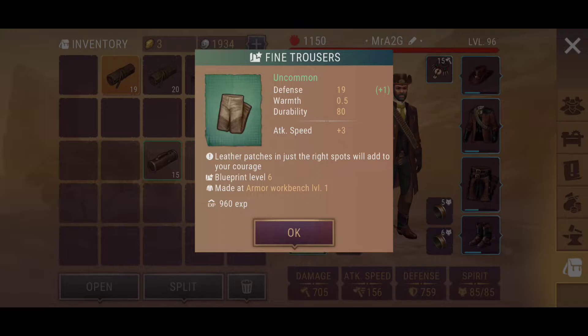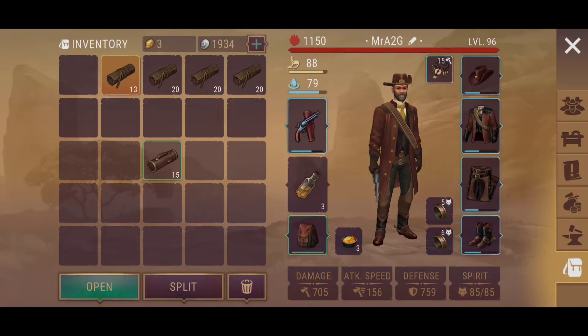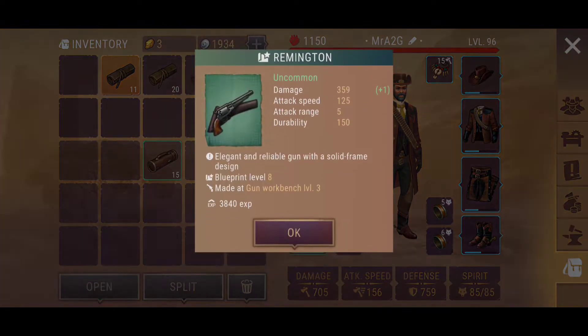Let's go ahead and open up the next new slot here. So some fine trousers there, straw hat, fur pants, folding shotgun, deputy boots, the Sestan, fast-loading shotgun, iron spear. Some of these I'm not too worried about.